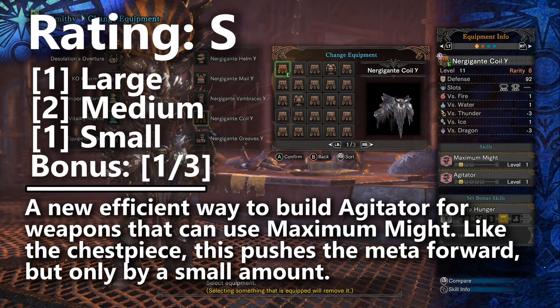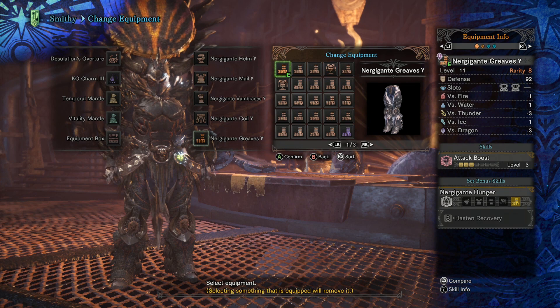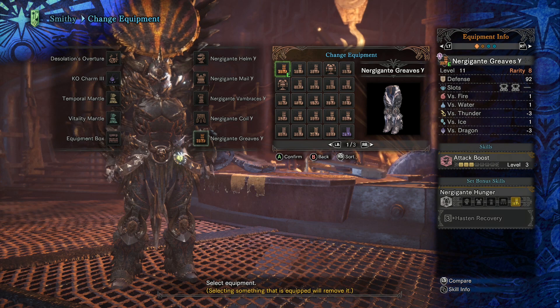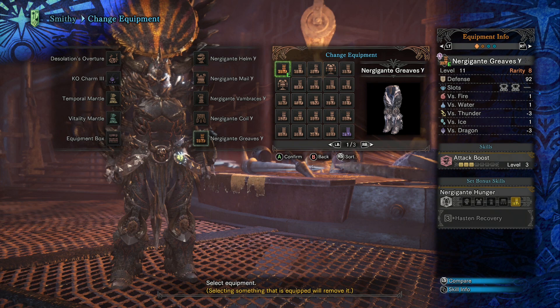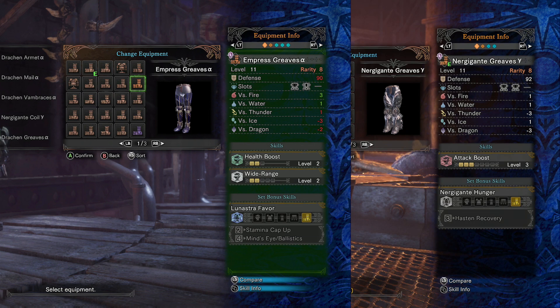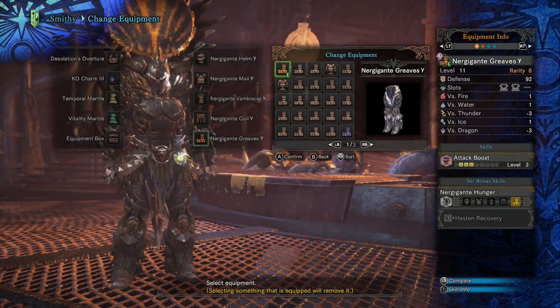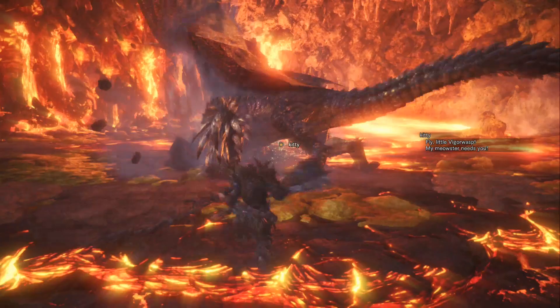Finally, we have the Nergigante legs, which look really good because they do provide three levels of Attack Boost, but for most builds they're not that useful. They don't fit into the Draken Armor, Teostra Armor, or Zinogre Armor mixed sets, and that's mainly because you're trying to build Master's Touch or Spare Shot, while the legs on all those sets are really good. I'm also under the opinion that Attack Boost is kind of overrated — yes, it does give you more damage, but at the cost of your small decoration slots that could have been used for really useful defensive skills like Health Boost 3, Tool Specialist 3, Divine Blessing, and Fire Resist. So you're giving up a lot of defense for a small amount of extra damage, and that's only useful to someone who's trying to get a new speed run time. Now there are probably going to be some really niche cases where these legs should be used to max out Attack Boost on a few damage builds, but we'll have to wait and see.